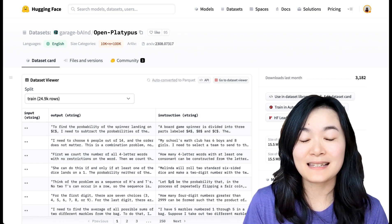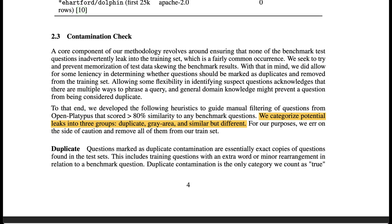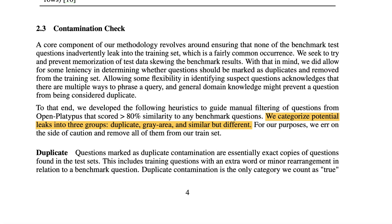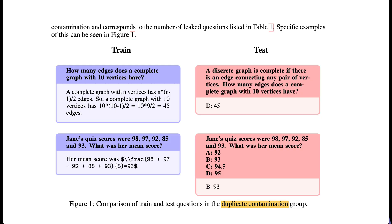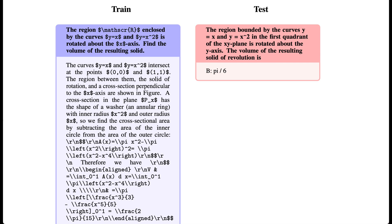They open-sourced the curated datasets, called OpenPlatypus, which is a subset of other open datasets. They identified and removed three types of contaminated questions: duplicate, gray area, and similar but different. Duplicate contamination questions are essentially exact copies of questions found in the test sets. Gray area contamination questions are not exact duplicates but fall within the realm of general knowledge — for example, when the answers are synonymous. Similar but different contamination questions have high cosine similarity scores but different answers, for example when the question structure is different.